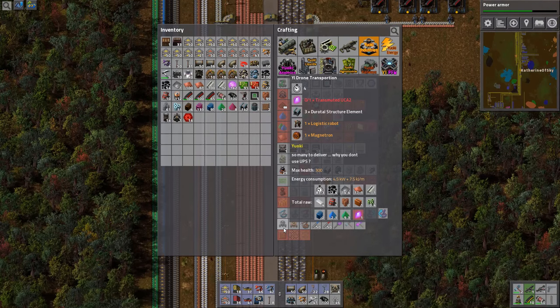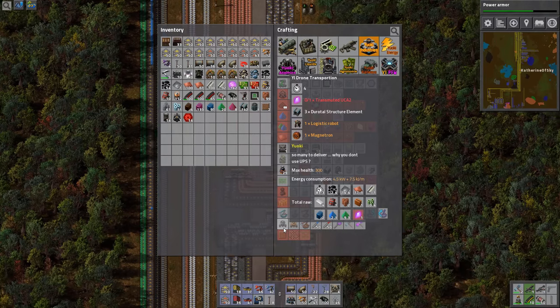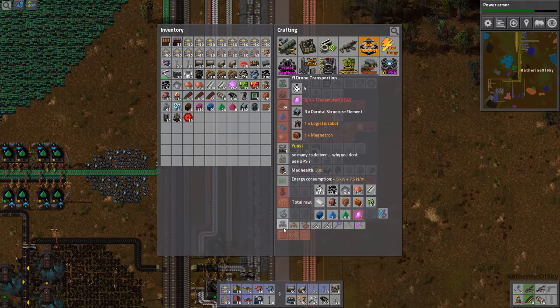These also need those Duratol structure elements — isn't that cool! So we'll get those converted, and I think I can make all the other ingredients, including Magnetron and the Transmuted UCA2.